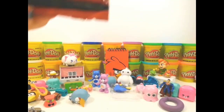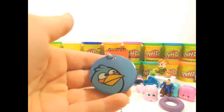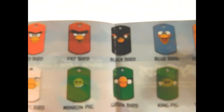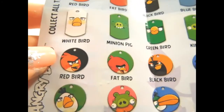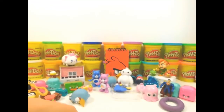Last but not least, we're going to open this Angry Birds Dog Tag Fun Pack. It's different from the other ones, so we'll see what we get inside. It looks like Bluebird again, but different. Here are the stickers. You can get Red Bird, Fat Bird, Black Bird, Blue Bird, Orange Bird, Yellow Bird, King Pig, Green Bird, Minion Pig, White Bird, and more. And yes, we did get Bluebird.